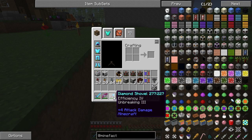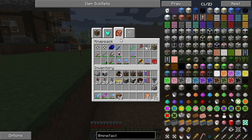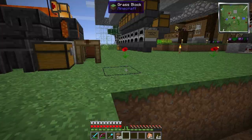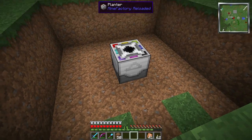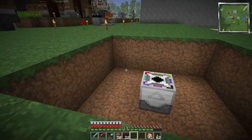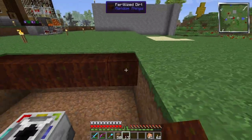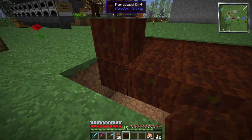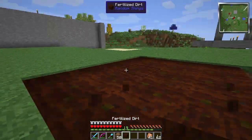We put the planter in the center, point it up. Then above that we cover everything in fertilized dirt. Of course I can't reach it — being a bat helps with this stuff. I was going to leave a space open but I realized I'm going to have to go underneath it all anyway. I'm out of fertilized dirt! I didn't think I needed that many. But conveniently, I have all the parts necessary — some rotten flesh and bone meal that I've stored up.